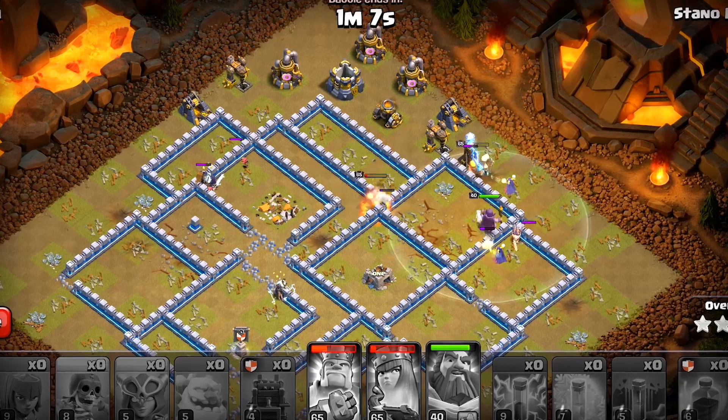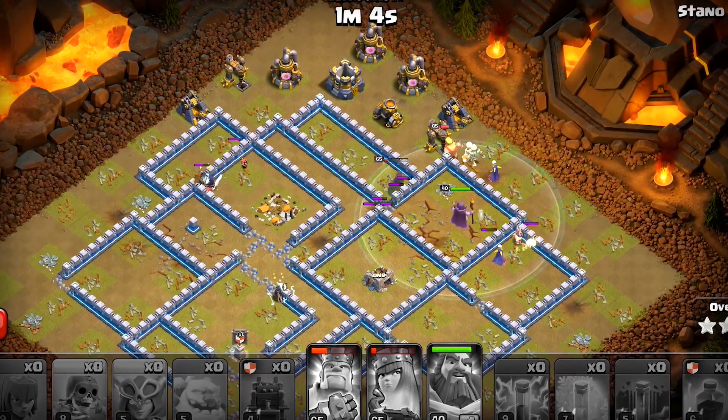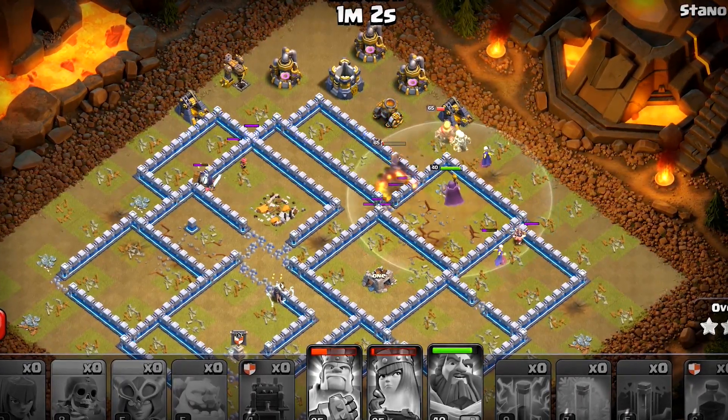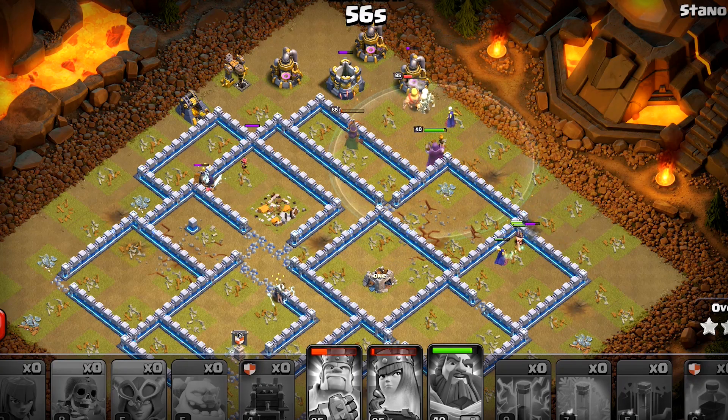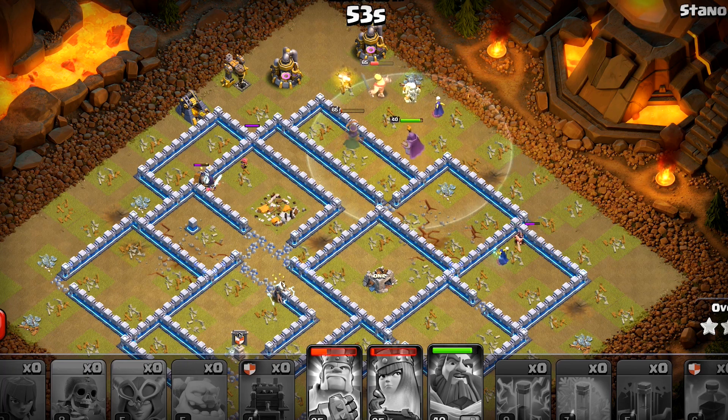This is Zap Super Witch. You can also pair super wizards with this and use a flame flinger — that way it will be kind of like a super witch smash without healers. But if you keep it simple like this, it's still good.